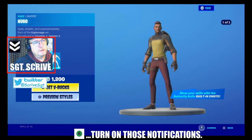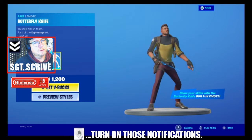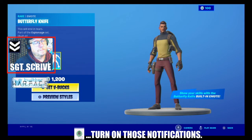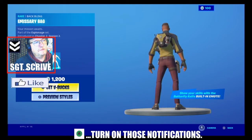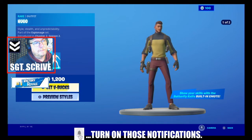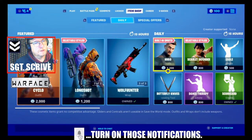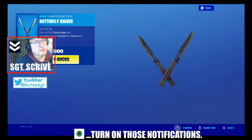You've then got Hugo, part of the Espionage set introduced this season, with selectable styles and a built-in emote — I'll show you the emote. The back bling is the MSU Bag, all for 1200 V-Bucks.